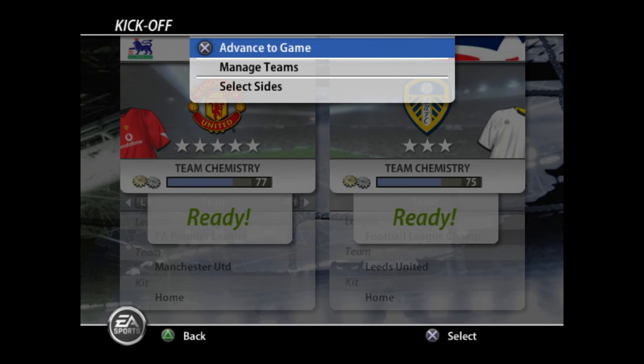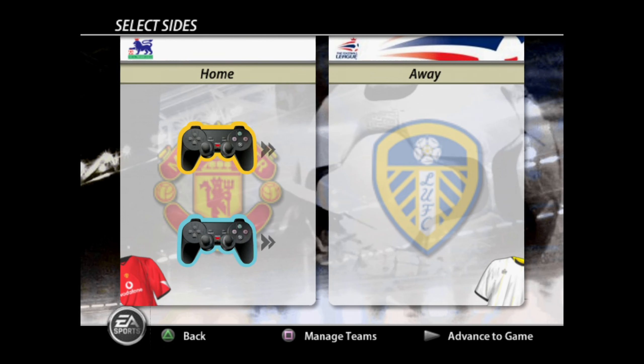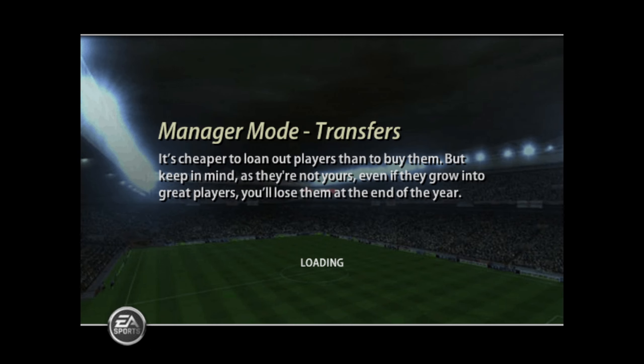Leeds. Red against white — yeah, that's fine. Select sides. Come over to my side. That all felt really clunky and convoluted to me, but it is me just being a noob probably. But yeah, FIFA 06 PS2.